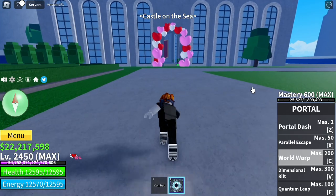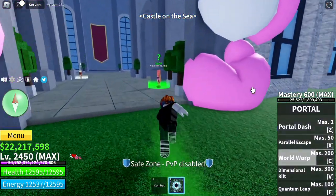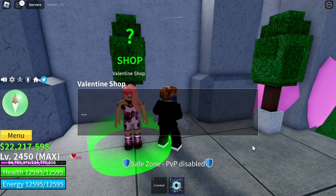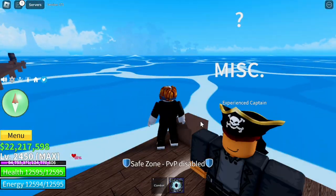First stop, Castle on the Sea. When you're in the third sea, here it is. Let's check what's available in the shop. Anyway guys, this is the location.